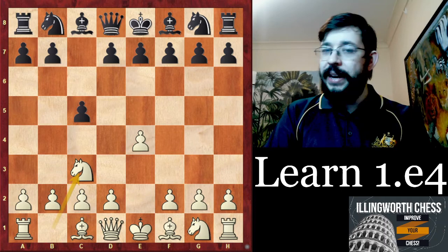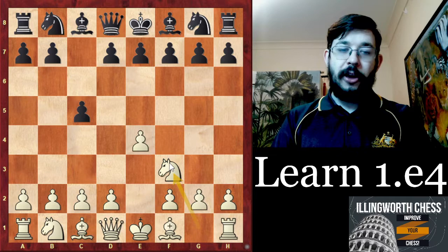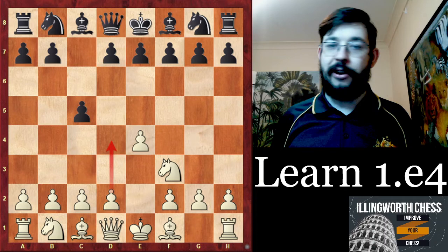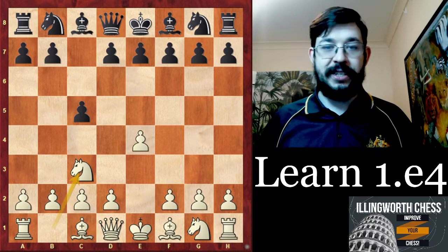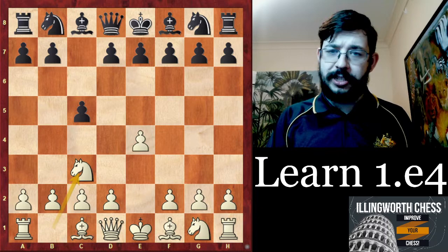So that covers some of the different possibilities with Nc3. At some point you may decide to also learn Nf3, but learning the open Sicilian is a lot more work — then you have to be ready for every single major system black can play. Whereas with Nc3, we kind of force them onto our territory, get our type of position, and have a very easy system to follow — we don't have to do something completely different against each system they play.